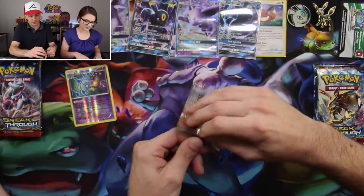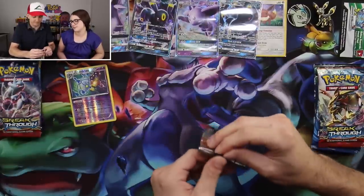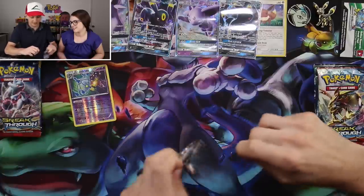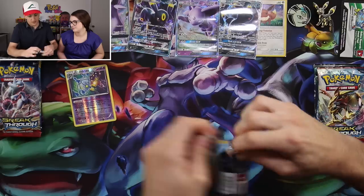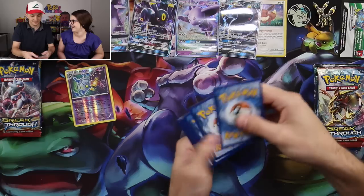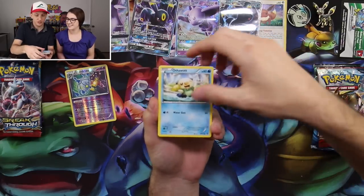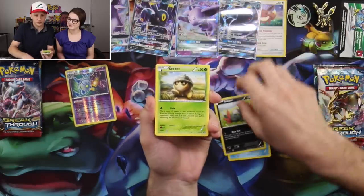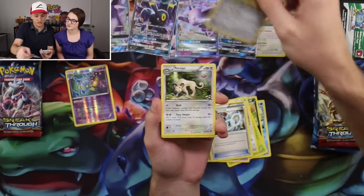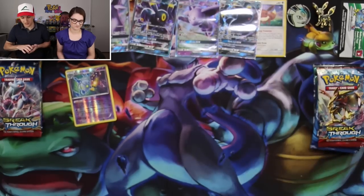On to the second Steam Siege pack — these are always the hardest to open, can't get a good grip on them. In this pack we have Oshawott, Sneasel, C-Dot, Drifloon, Aipom, Steelix Spirit Link, Shieldon, Persian, Fletchling, and a Gastrodon. Nothing notable out of that pack.